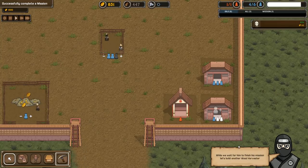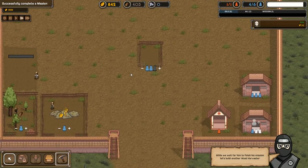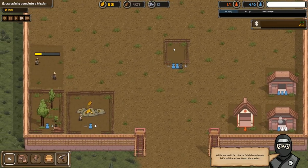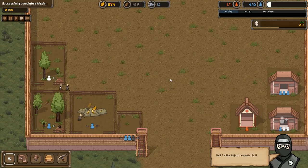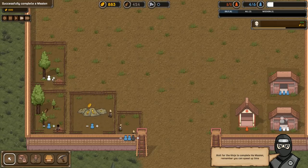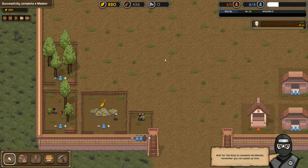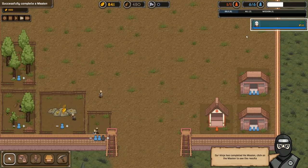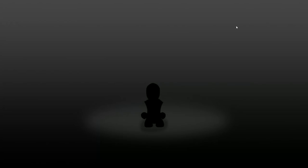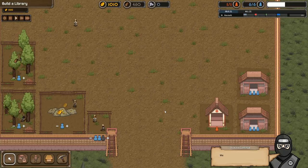While we wait, let's build another wood harvester. I'm guessing this building in the middle is just available free workers. I'm going to move that — I don't like where it is. Our ninja has completed its mission — click on the mission to see the results. Success! Please follow the instructions. Close the window — that's what I was trying to do.